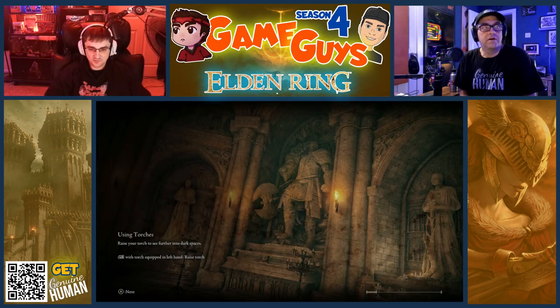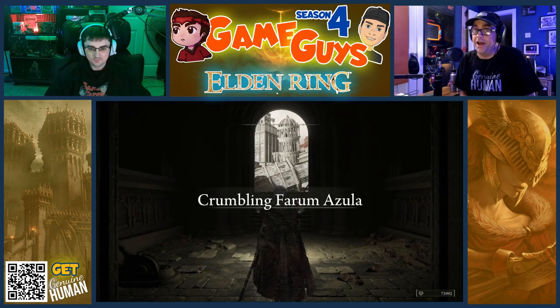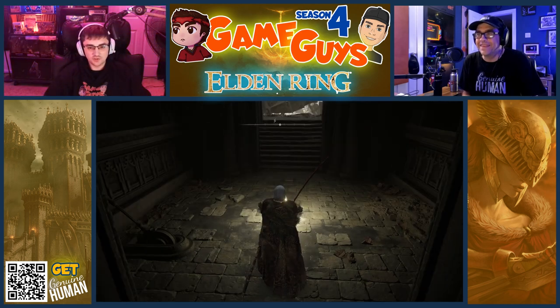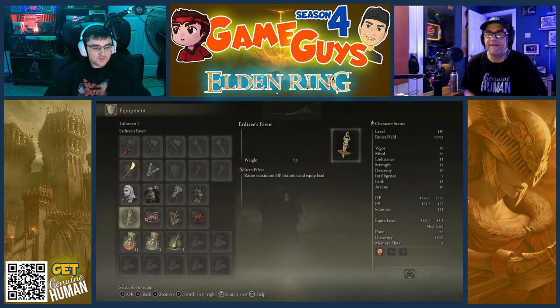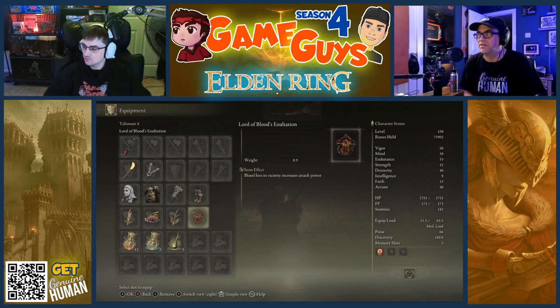You got the Shard of Alexander, if I recall. Yeah, Alexander and I finished our quest. Activate your equipment — I just want to see what your talismans are. Earth Tree's Favor, Shard of Alexander, Wing Sword Insignia, Lord of Blood. You said very recently that was the setup unless you need to change it.